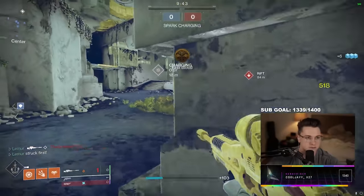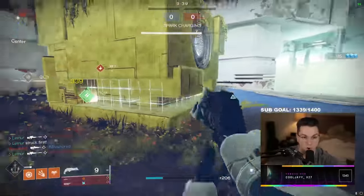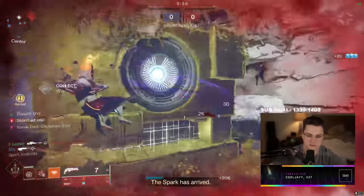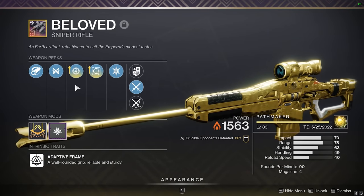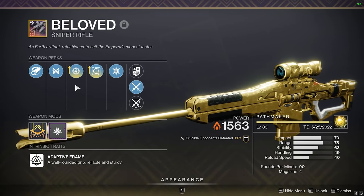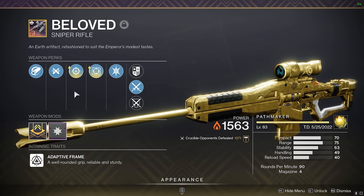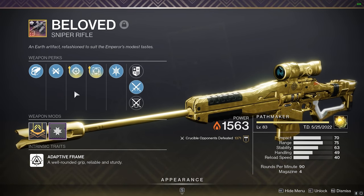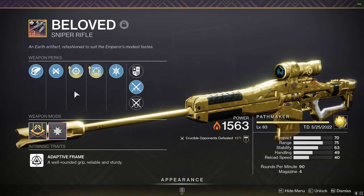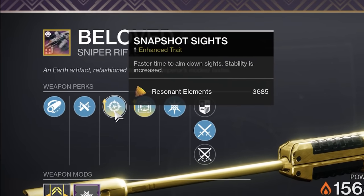Let's talk about snapshot, because right now there's a lot of controversy around this perk — it just got nerfed this past season. It got a 10% ADS speed nerf, so whenever you aim down sights it's 10% slower than it was last season. There are too many people going up in arms about this, saying it's terrible, it's unusable, that you need surplus in this slot now. I just don't see it at all. It feels just as good as it did before. It feels perfectly fine to me, and I think you are totally fine putting snapshot in this column.